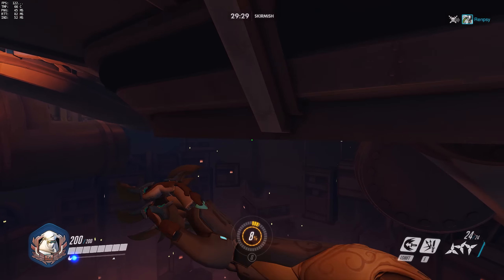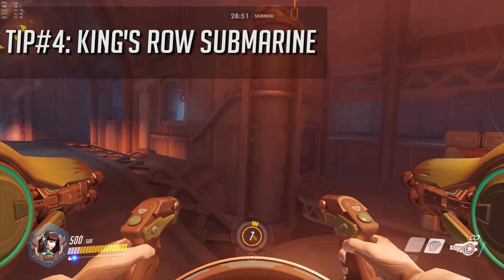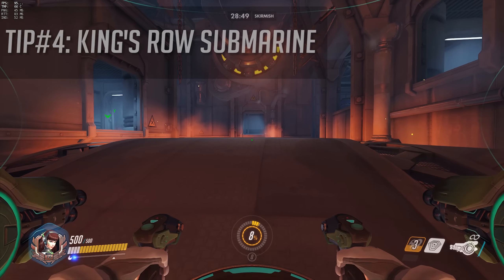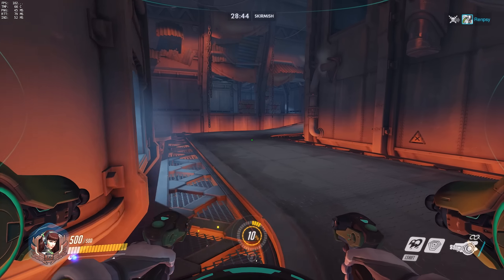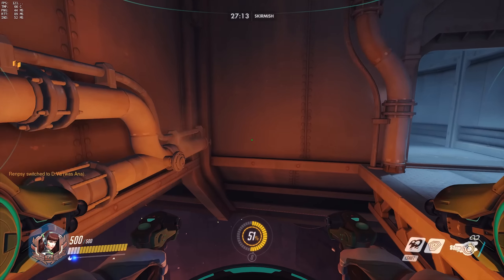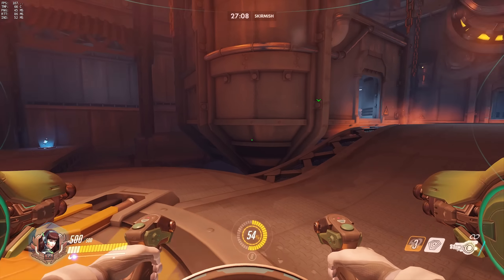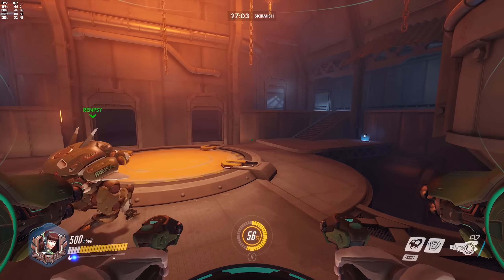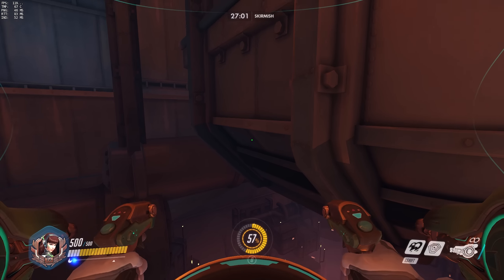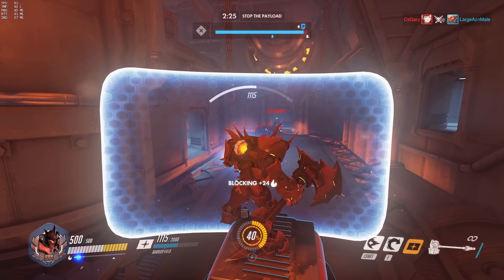You can also do something similar on King's Row by flying underneath the opening around this area — it works with Genji and Widowmaker. But since D.Va's ult has been buffed, it has some pretty awesome potential for flanking into a Self-Destruct ultimate. You can also fly back from the opposite side through that little hole — just be sure not to fall too far or you'll die from falling out of the map.